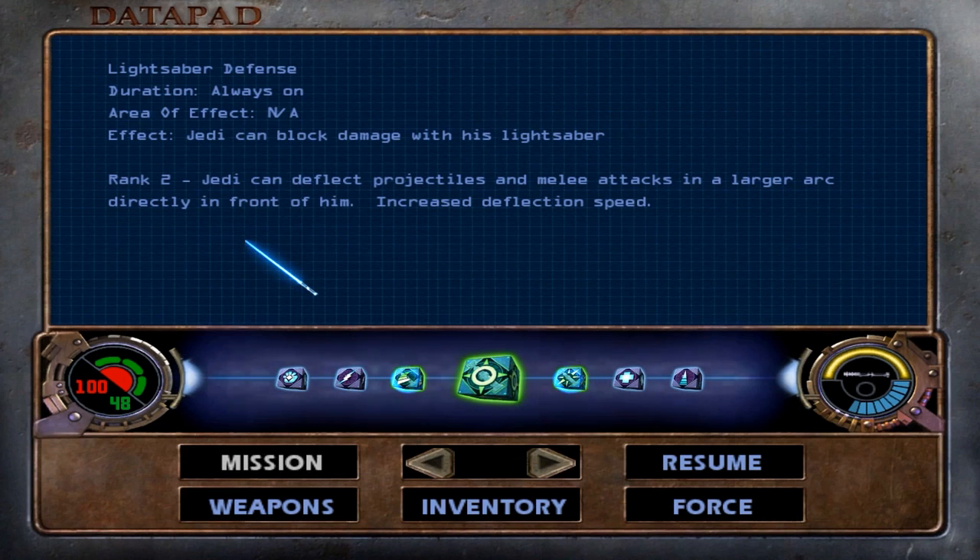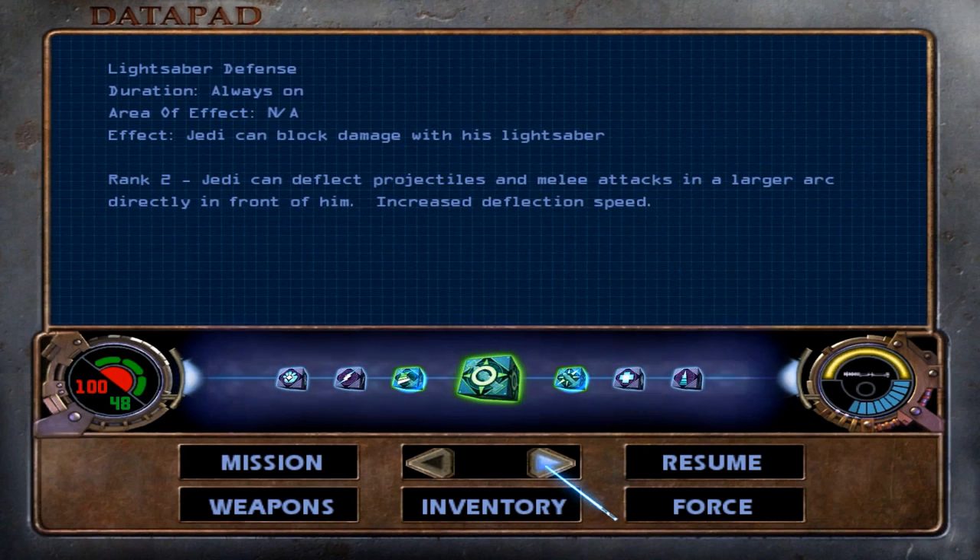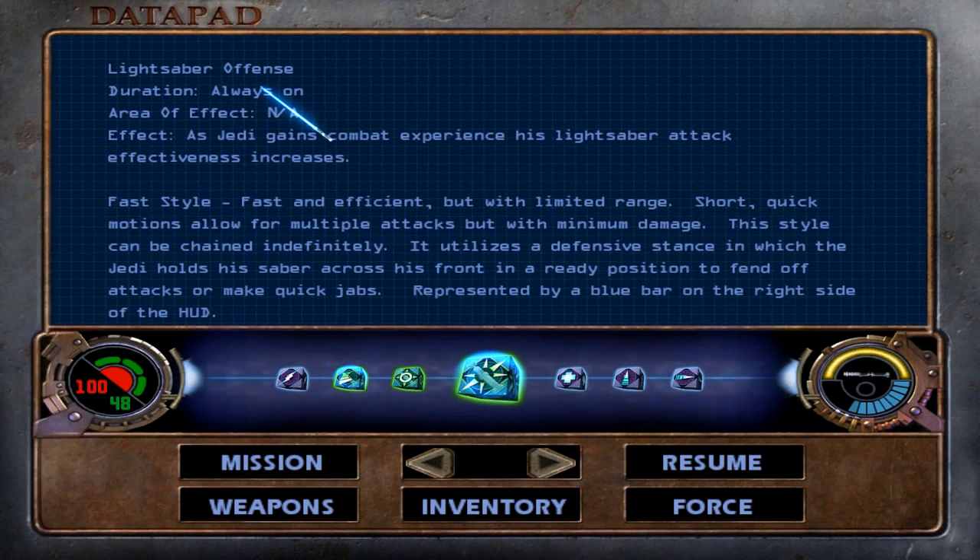If we look at the force powers, we have two new upgrades in the lightsaber section. Saber Throw is now at rank 2, and this allows us to control where the saber goes — it doesn't just go out in one straight line. We can now control where it goes, and I'll be demonstrating that quite a bit in this level. If we scroll over to lightsaber offense, we have learned a new lightsaber style: the fast style, which is fast and efficient but with limited range. Short, quick motions allow for multiple attacks but with minimum damage.